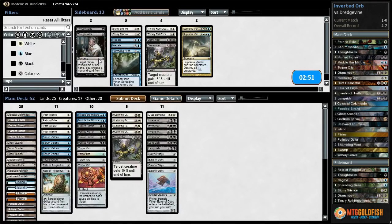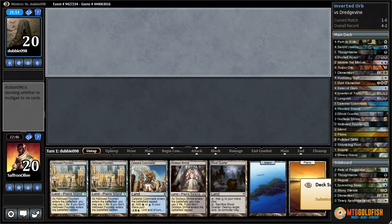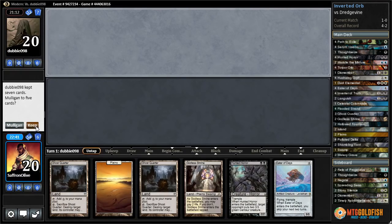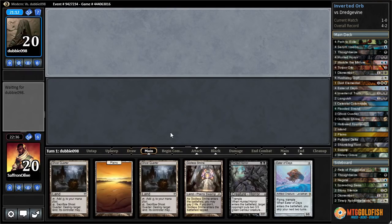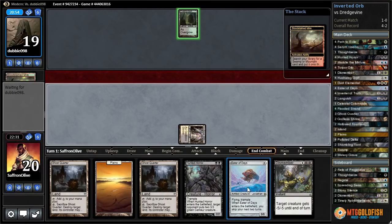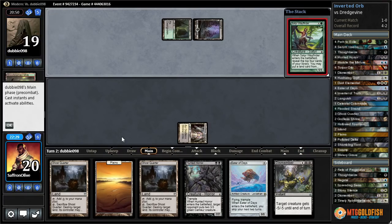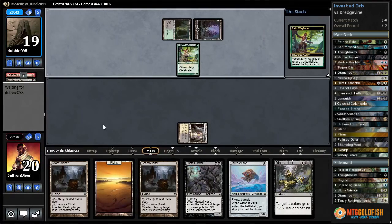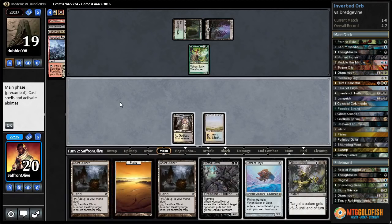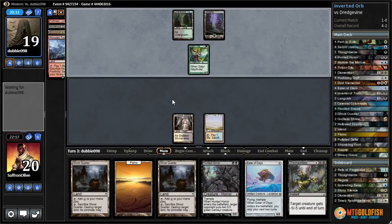We have a couple Relics which are good and just a lot of weird big things. Languish seems alright — we can get rid of the Thoughtseize and a Muddle. Game 2 — a seven-lander, can't keep that. This might just be a Gem and Eater of Days hand, see what happens. Godless Shrine, pass the turn. Wayfinder, Looting, Murderous Cut and a land — I guess we should leave the graveyard open. Flooded Strand — I think we just pass here. I don't think we can play Hunted Horror — we just lose to the tokens it makes. Lotleth Troll — we'll probably have to kill that.